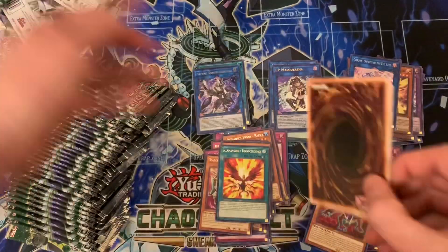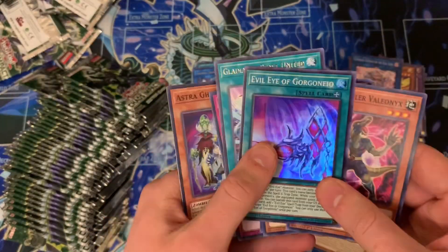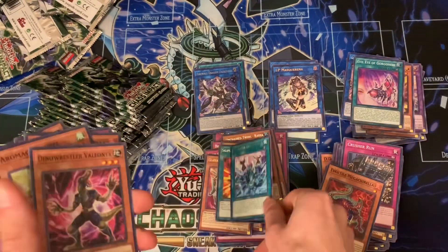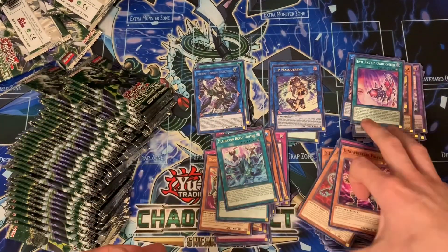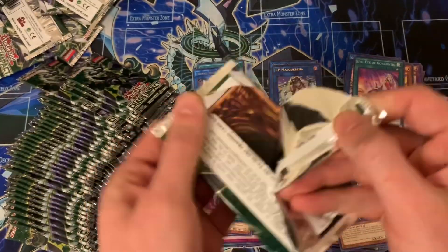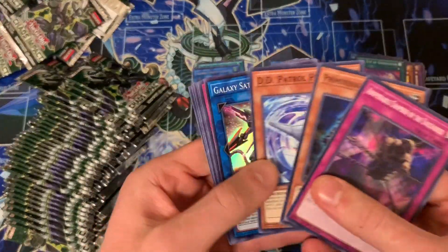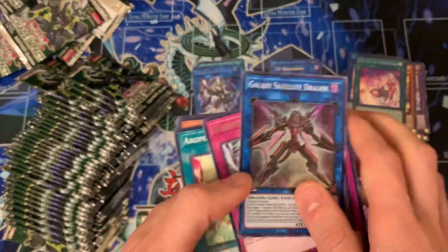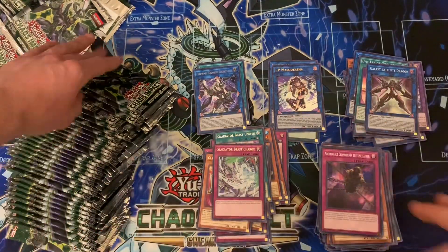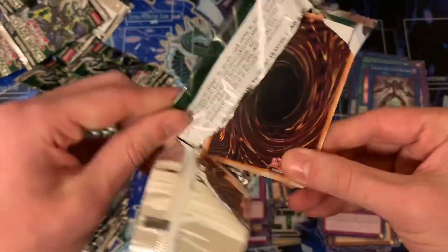So like we've actually pulled pretty well. More Evil Eyes. A Gladiator Beast card — but that's not the right one, we don't play that card; it's kind of suboptimal in the deck, like a cheese card in my opinion. Galaxy Satellite Dragon. We've got tons of packs to go through so we're just going to have to fly through this a little bit quicker.